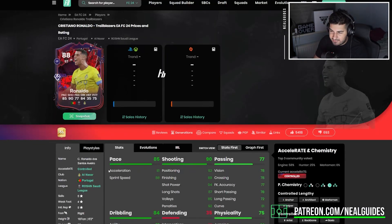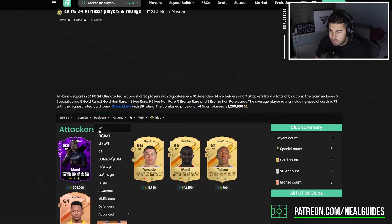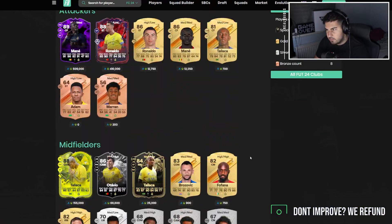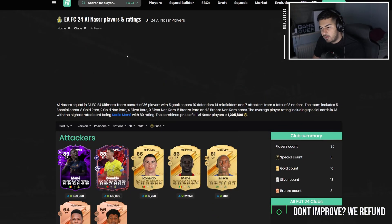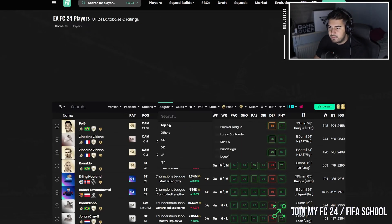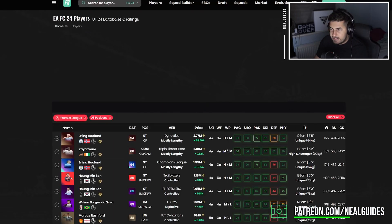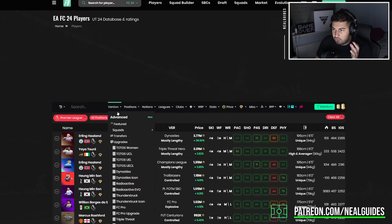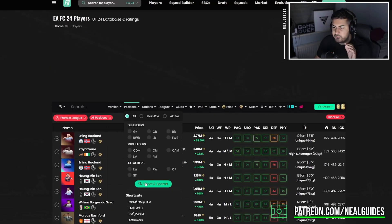People said Al Nassr don't have many players but now you have Talisca, Kessié, and even Neymar from the same league. Apart from that, in the Premier League there isn't very much. Haaland is in that unique position — if you're looking for a Premier League attacker, you can maybe go with Haaland, but honestly base Haaland is three-star three-star.